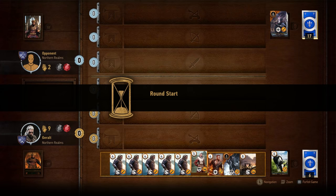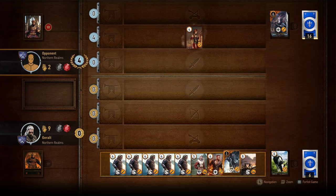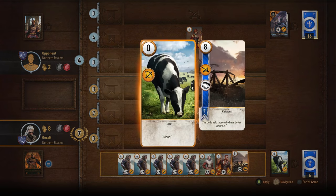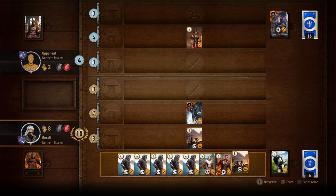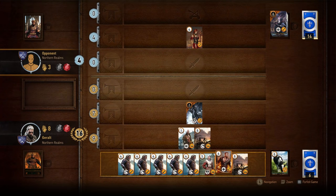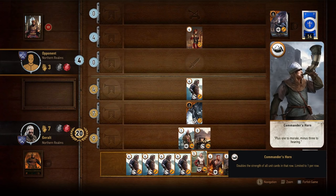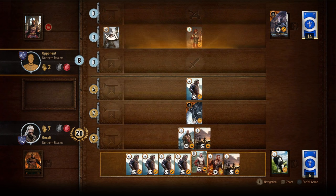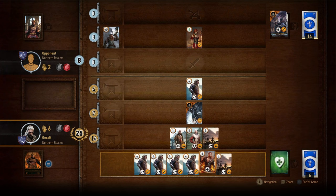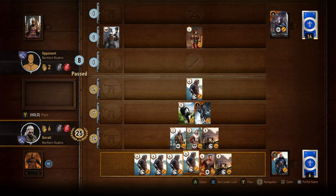Now let's look at the factions' strengths and their most important cards. The Northern Realms deck focuses mainly on spies and siege units. With strong units and Foltest the Siege Master doubling siege strength, there's great synergy. Most importantly, they have three spies: Prince Stennis at 5 strength, Sigismund Dijkstra at 4 and Thaler at 1. Since spies go on the opponent's side you want them as weak as possible. Having three spies means a lot of extra card draw, and whoever has the most cards in the end usually wins.